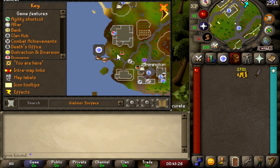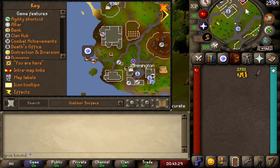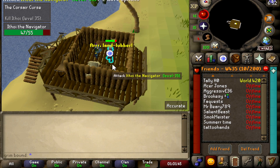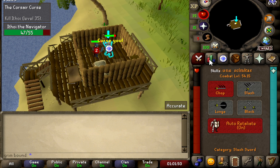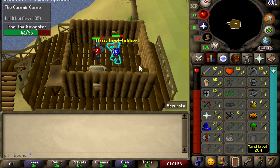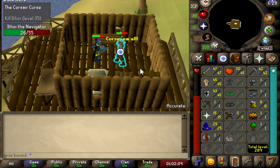We've got to go to Port Rimmington — I didn't know Port Rimmington had a port, but let's go. Now we're doing a little fighting. Looks like he is doing some splash damage on me. I think we should be okay — I don't think I'm going to get hit too hard here.